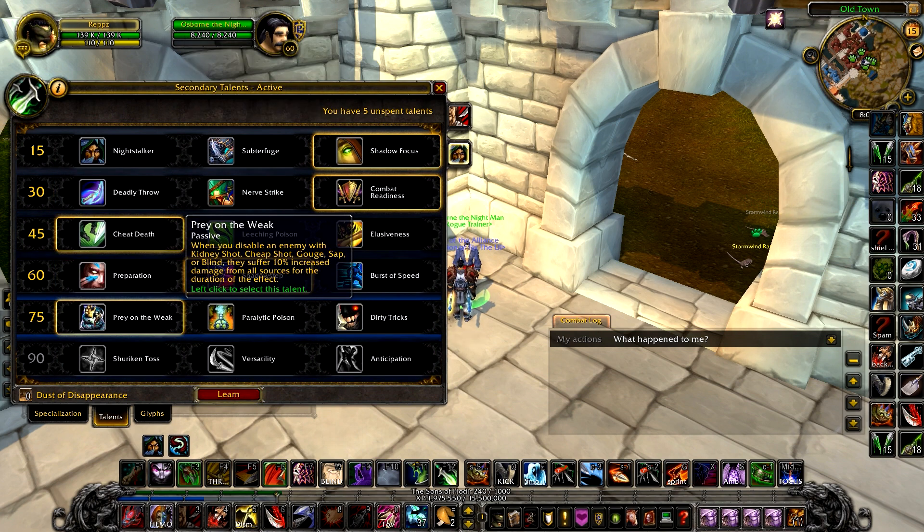Prayer of the Weak — I'm not sure whether to pick this up. It's only good when you disable an enemy with Cheap Shot, Kidney Shot, Gouge, Sap, or Blind: they suffer 10% increased damage from all sources for the duration of the effect. So if you can Kidney Shot someone and go straight into a Shadow Dance, they take an extra 10% increased damage. It's not a lot, but it will help out.